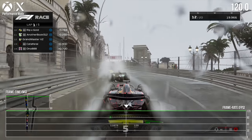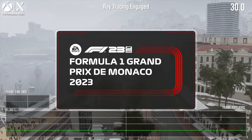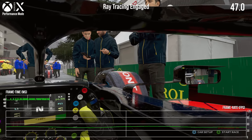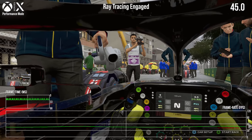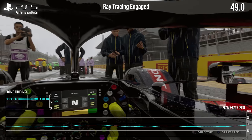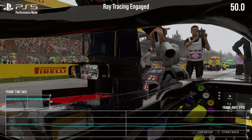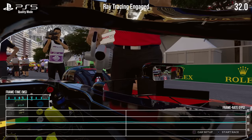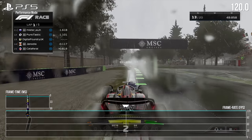Even in an extreme scenario on Monaco with 20 cars and heavy rain, it barely buckles on either console. Bizarrely, ray tracing does still engage in this mode during the pre-race cockpit view and replays, with predictably disastrous results for the framerate. This answers our earlier question: what if Codemasters dropped the resolution to 1440p to enable ray tracing with 60fps in mind? Now fully unlocked to 120fps, adding ray tracing drops the framerate to 40 to 50fps — a boost over the 30 to 40fps range in the 4K quality mode, but still not enough to allow ray tracing at 60fps in gameplay.